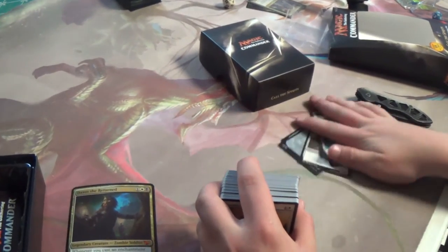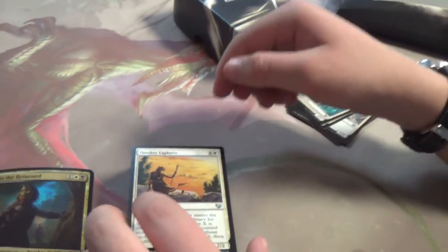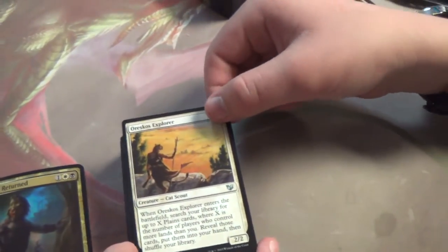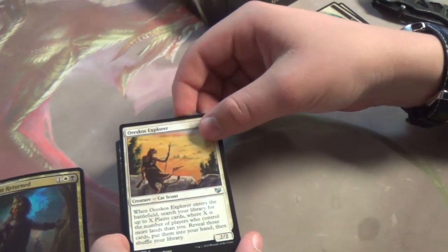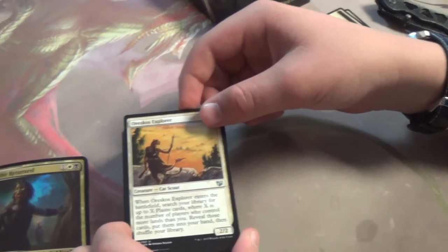Now getting started with the actual cards themselves. Starting with Oreskos Explorer. I'm liking it — starting off with an uncommon. Entering the battlefield, you put X plains onto the battlefield, where X is the number of players who control more lands than you. That's a very white effect.